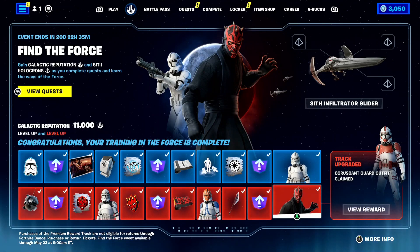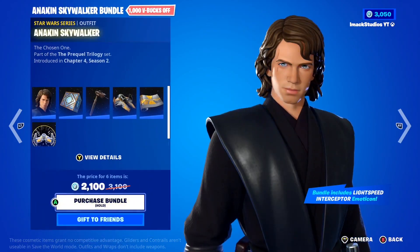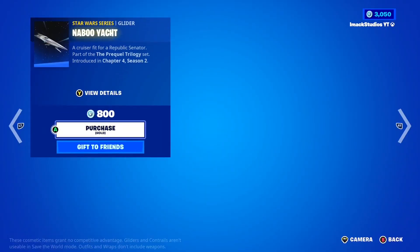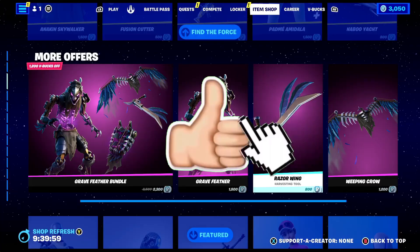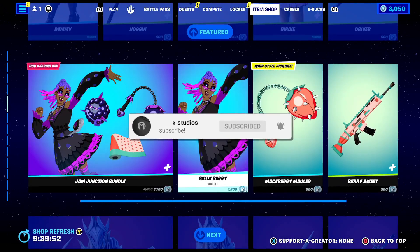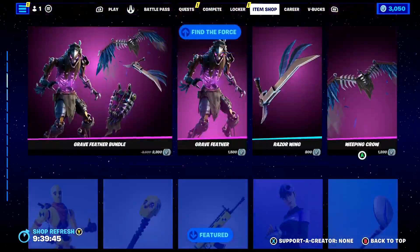Make sure you watch this video to the end if you want to find out how to get the premium Star Wars Pass track for free right now. I do gift my subscribers all the time here on the channel, so if you would like the chance to receive a free gift in Fortnite, all you have to do is smash the like button down below, subscribe with the post notification bell turned on, and comment your Epic Games username down below so I can add you and send you a free gift.